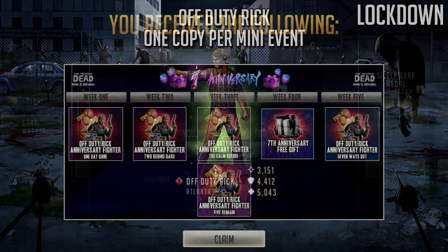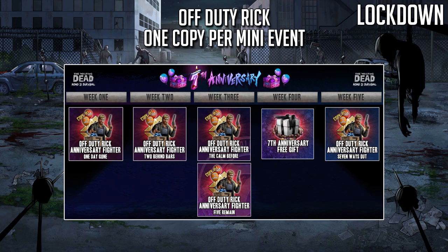There are only five copies of Rick required and there are seven mini events, so he won't appear in every one. The mini events he's going to be a part of are 'Two Behind Bars' in week two, 'The Calm Before' in week three, and 'Five Remain' also in week three. He's not going to be in a week four reward, but there will be a 7th anniversary gift that week containing ultra tokens, advanced tokens, and gold mythic tokens as a bonus. His last copy will be available in 'Seven Ways Out' in week five.